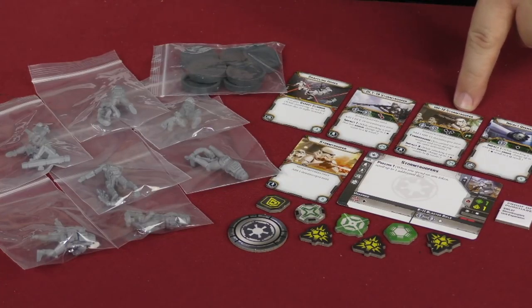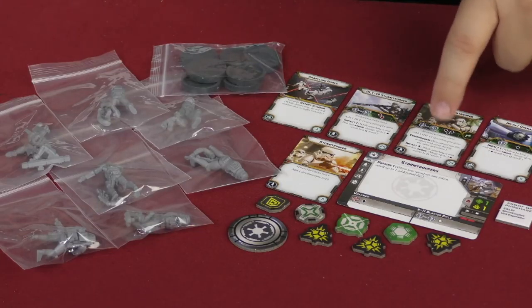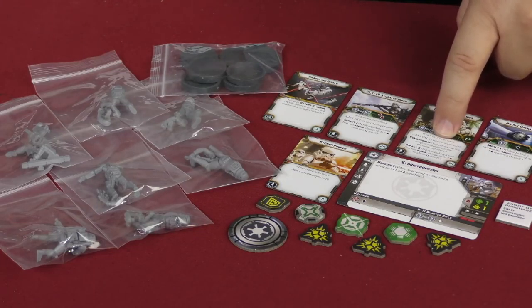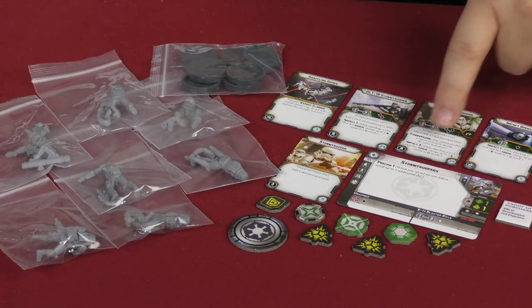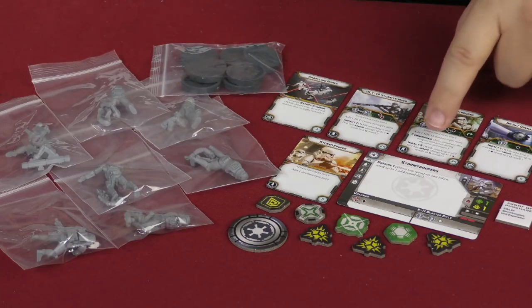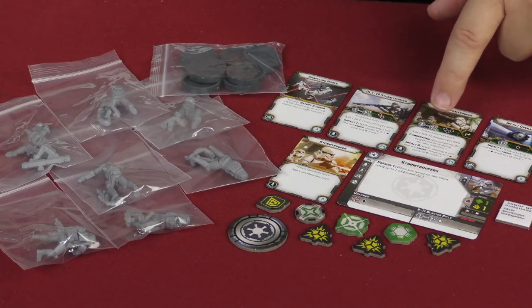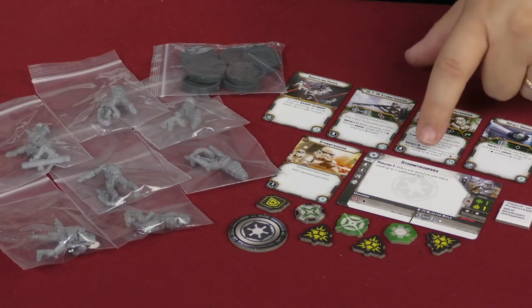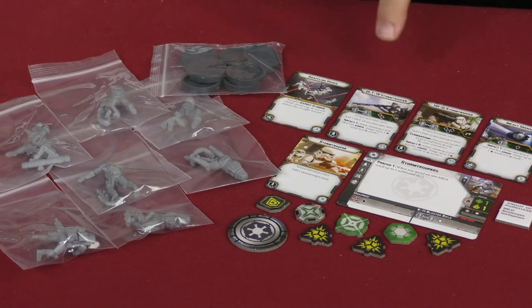The HH-12 Stormtrooper, which is the heavy rifle, means you can add that to the unit. It gives them Cumbersome, so it says you cannot use this weapon after you have performed a move. It does have Impact 3, which means that you can change up to three regular hit results to criticals if you're attacking a unit with armor. So really nasty against vehicles.